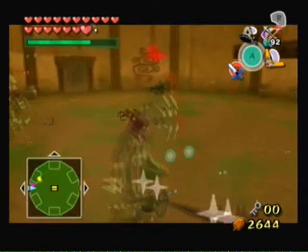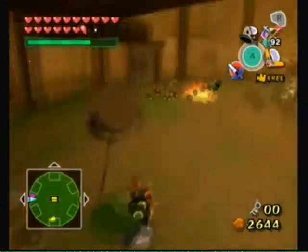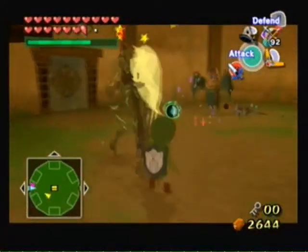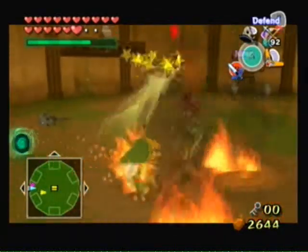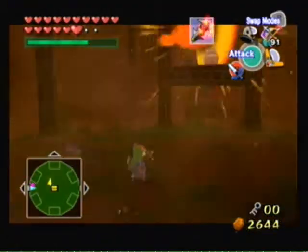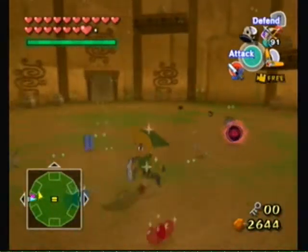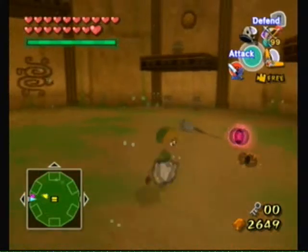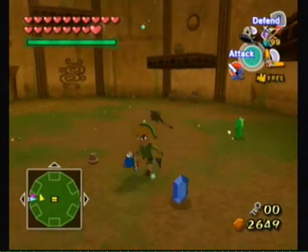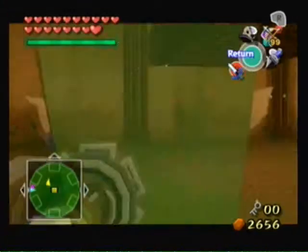I need to take out that Wizrobe. Nice hit with the spin. Wizrobe — I always bother him. And knock out! Gotcha! Wait, it's not okay to leave yet. Get this thing off me. Alright, let's head on up here.